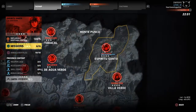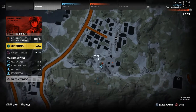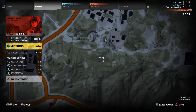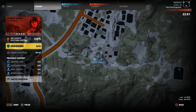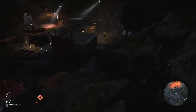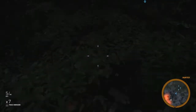The next spot is the Espiritu Santo base. That's exactly where the second generator is. You can come from the mountains or from the street, but I'm showing you exactly where it is. This one's a little harder to get to — I came up top and threw my frag grenade down to destroy it without getting near enemies. That's two generators down.